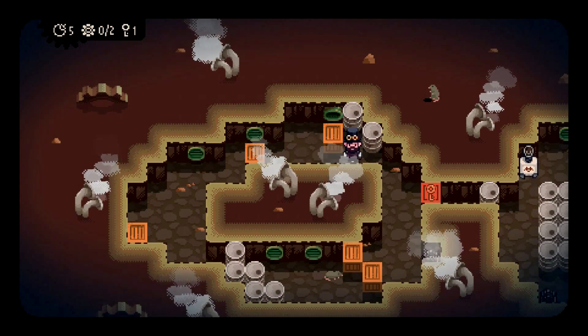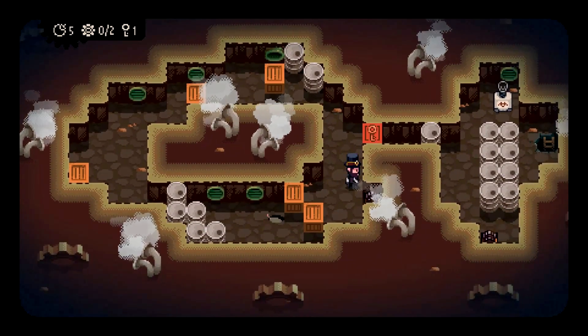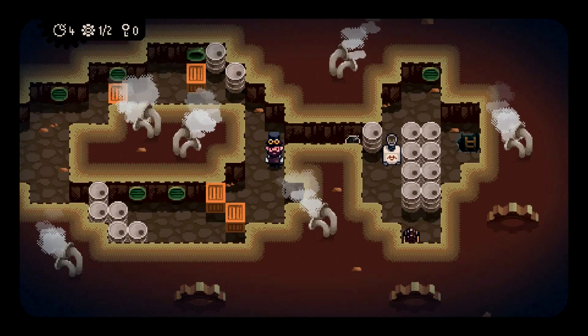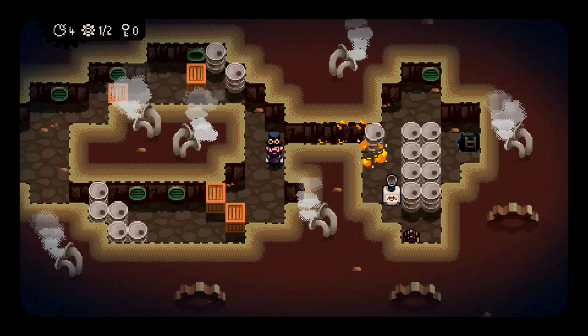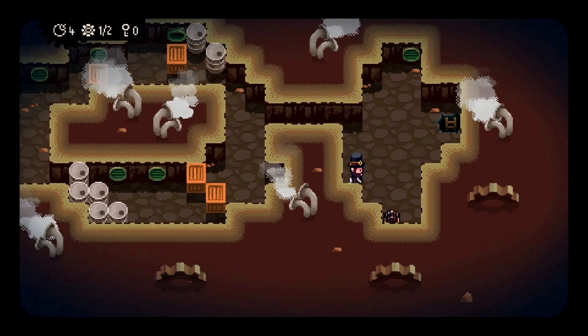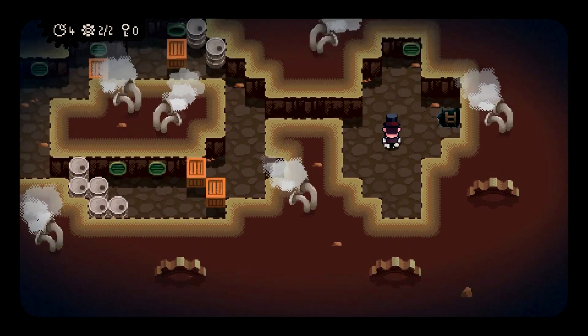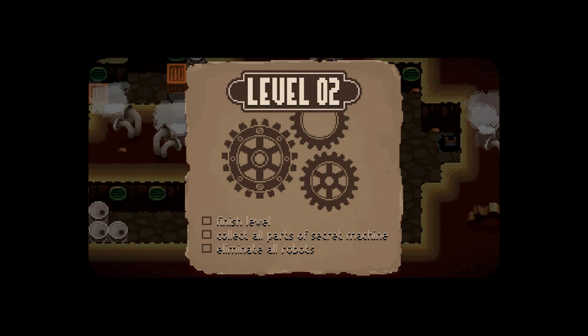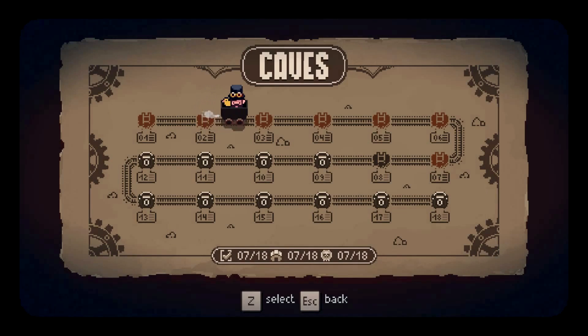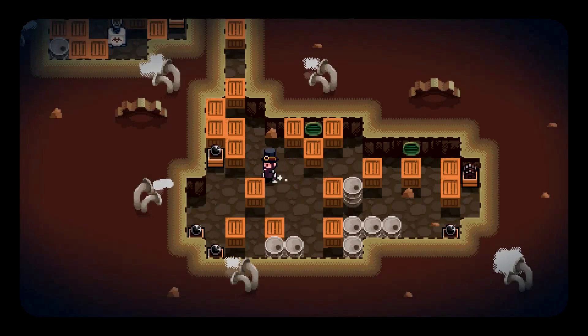When you get within a certain range of them, they instantly change their behaviors. And there's a very finite amount of room between how close you can get to them versus when they lose interest and walk away. So that can make the timing of when you place your bombs rather challenging in the later levels. You also get into levels where there are traps and other things to avoid, and it just adds to the complexity as it goes along, like any good puzzler will.